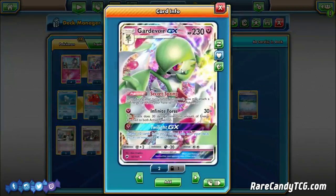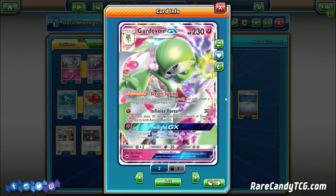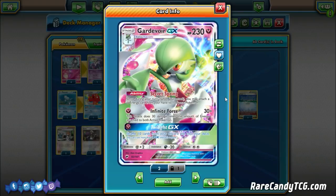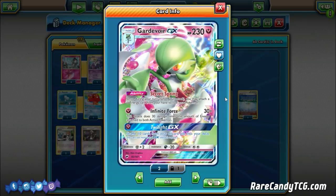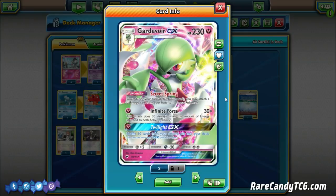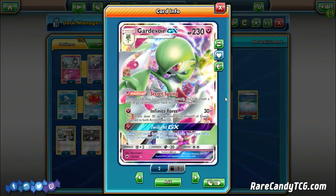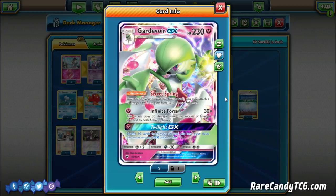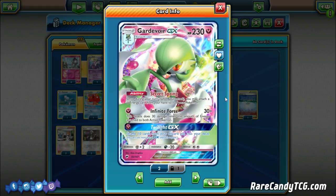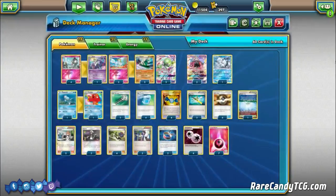Gardevoir GX has 230 hit points, it's a Stage 2 from Burning Shadows. The reason it's so good is partially for the ability Secret Spring — once during your turn before you attack, you may attach a Fairy Energy card from your hand to one of your Pokemon. Its attack Infinite Force does 30 damage times the amount of energy attached to both active Pokemon. So you get a couple of these in play, accelerate extra energy, and do larger amounts of damage — ramping up to one-hit knockouts. It also has an insanely good GX move, Twilight GX, for a single Fairy Energy: shuffle 10 cards from your discard pile back into your deck.